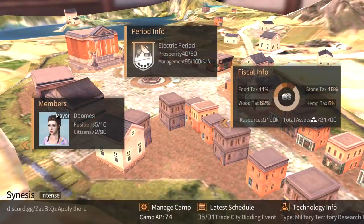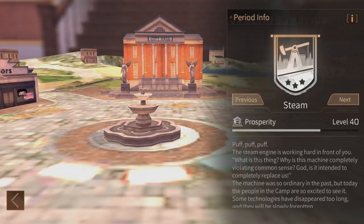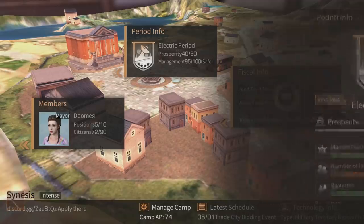Right now if you go to manage camp, as you can see we have 72 members out of 90, and if we go to period info we are level 40 on prosperity. We have 95 management — electric period. This was included in the 28th March update. Steam was the last period but since they added a new one, you can now become electric period. We unlocked that.